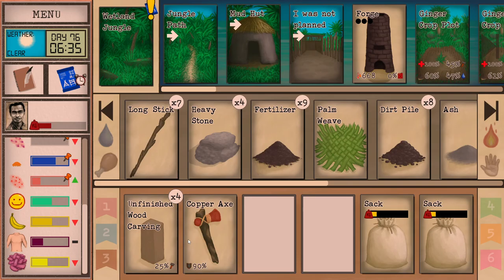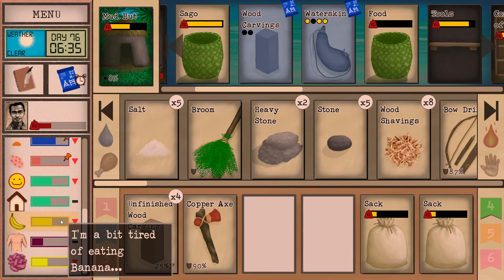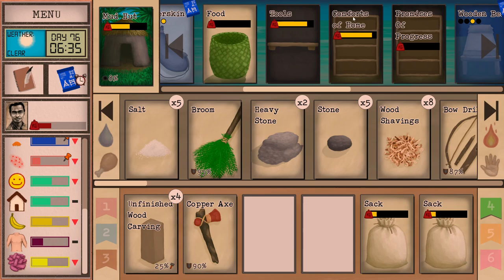What I usually like to do once I have the axe and the knife is to make a whole bunch of wood carvings and max out my comfort. I am planning to win this run with an island home victory on day 120. So I want to max out my comfort. Comfort of home and promises of progress — those are the names of my shelves.